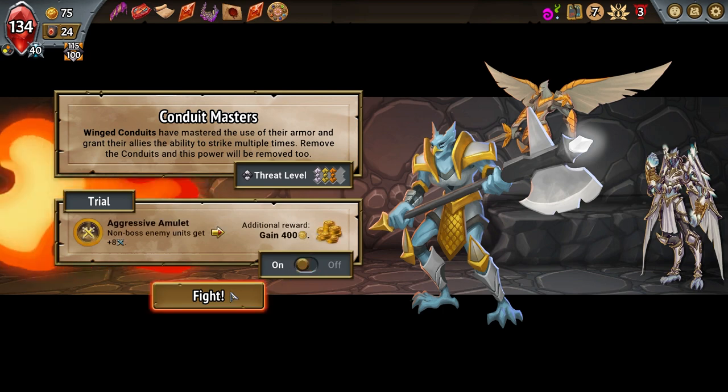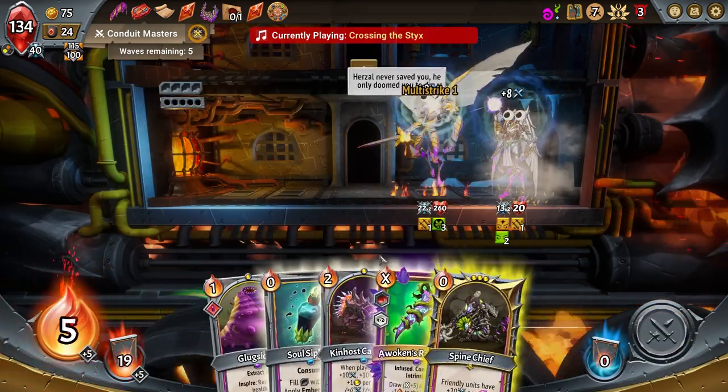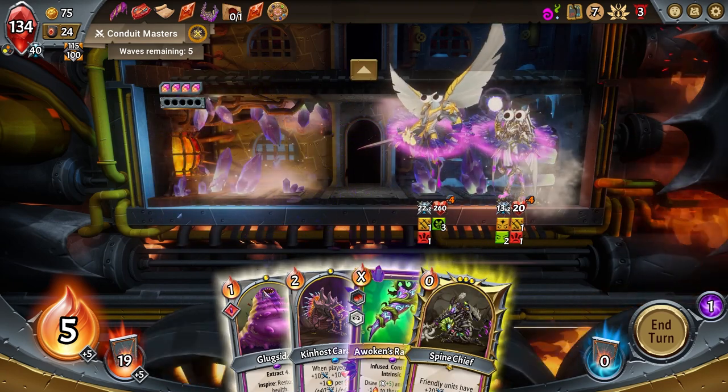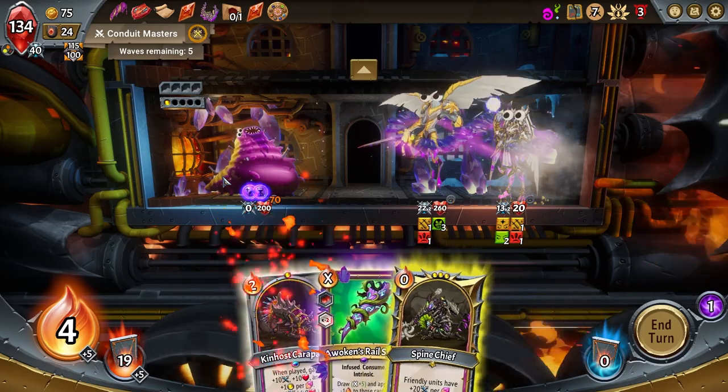Non-boss enemy units gain extra damage for 400 gold? Hell yeah. We are — this run is busted and I love it. It's mostly busted, but that hurts. Let's get Big Smoke a lot, then the Chief, and an Animus of Will — a small one at that.